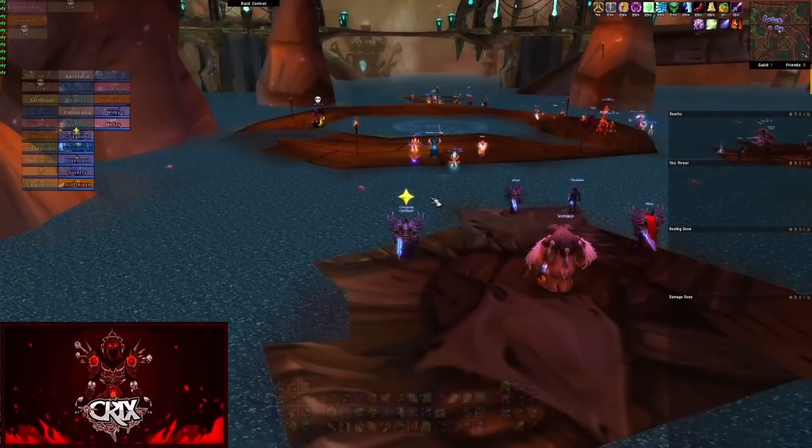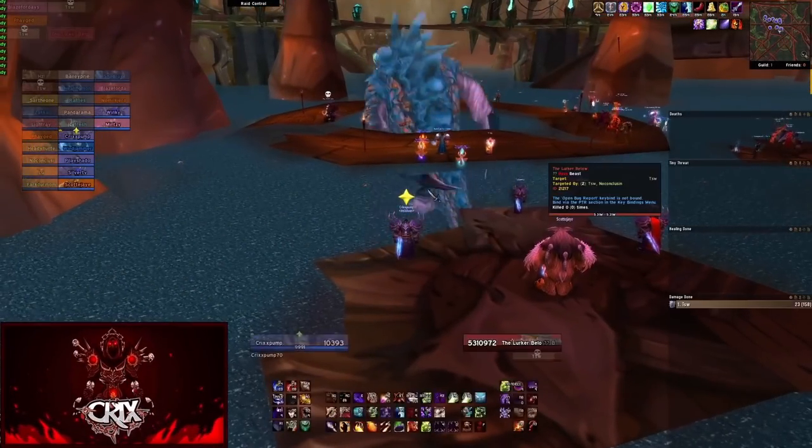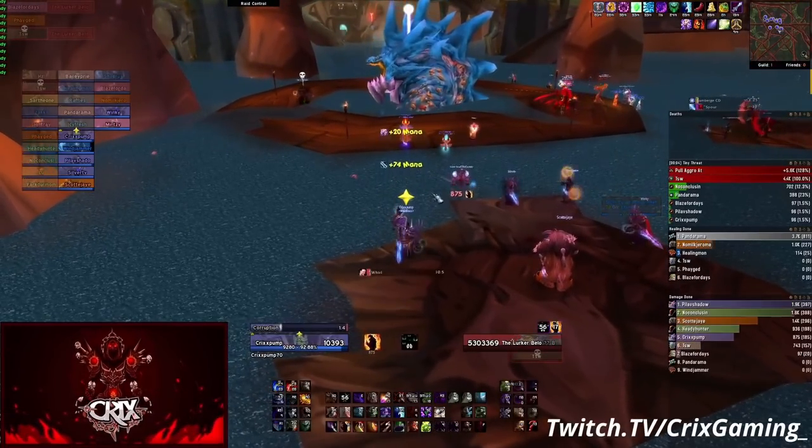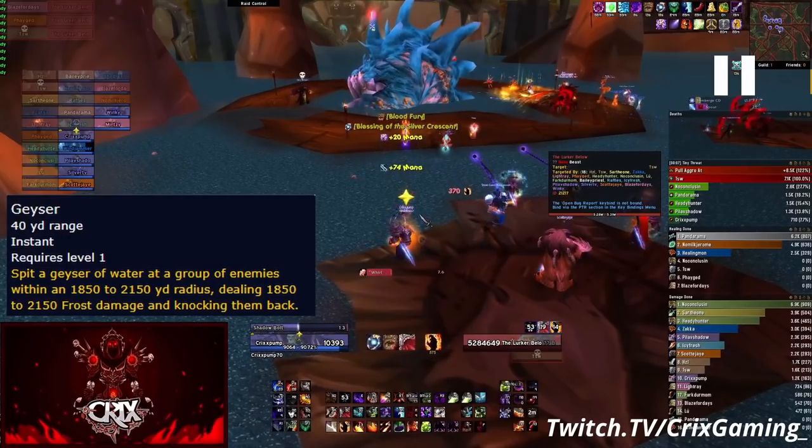Welcome to the Lurker guide. This is a pretty easy fight, nothing to worry about. There are two phases: the first phase with the boss, and then the add phase. The first thing to worry about is the Geyser ability.